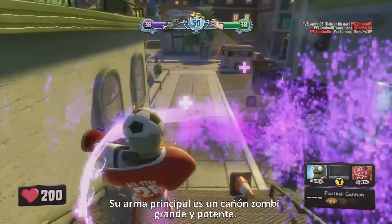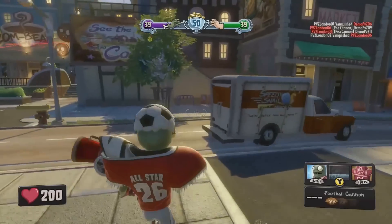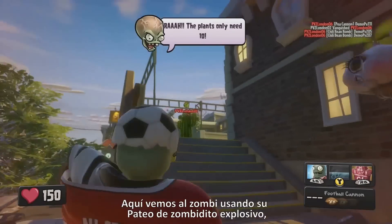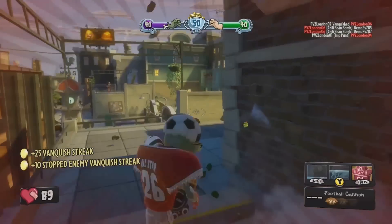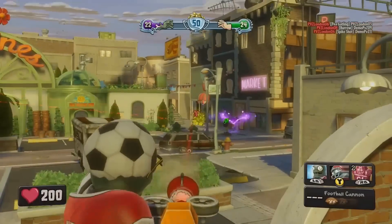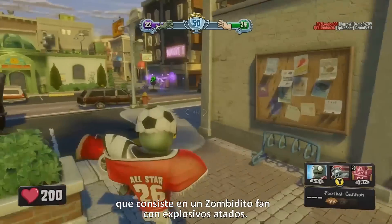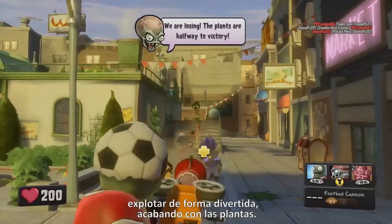He's got a big powerful zombie cannon as his primary weapon. Now here the zombie is going to use his exploding imp hunt. The imp hunt is a fan imp that's been laced with explosives — it bounces a couple of times before exploding, hilariously taking out plants.